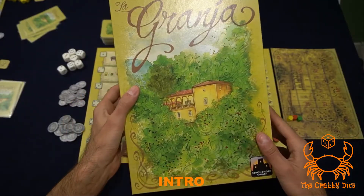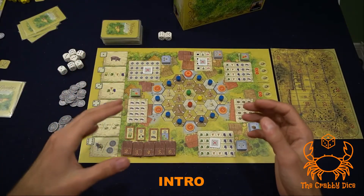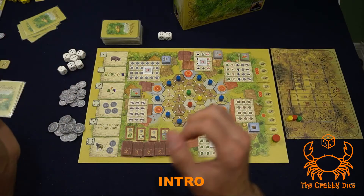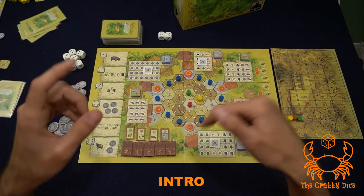Hey, welcome back to the Crabby Dice. Today we're gonna be looking at La Granja, which is sort of the marriage between dice drafting and multi-use cards. The theme to this game is we're gonna be farmers taking care of our farms and then selling our goods to the stalls in the center. The end goal, like most euros, is to get the most victory points possible.